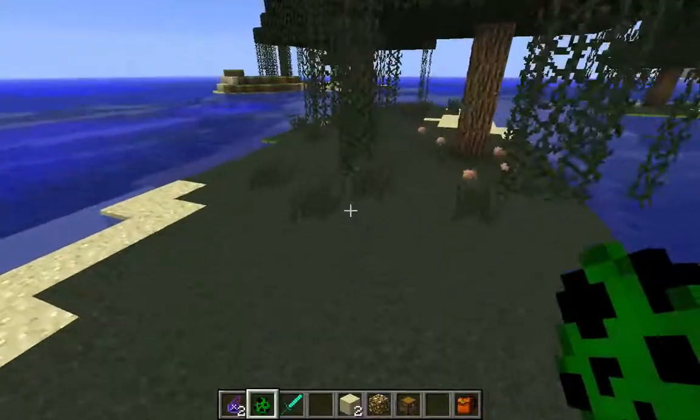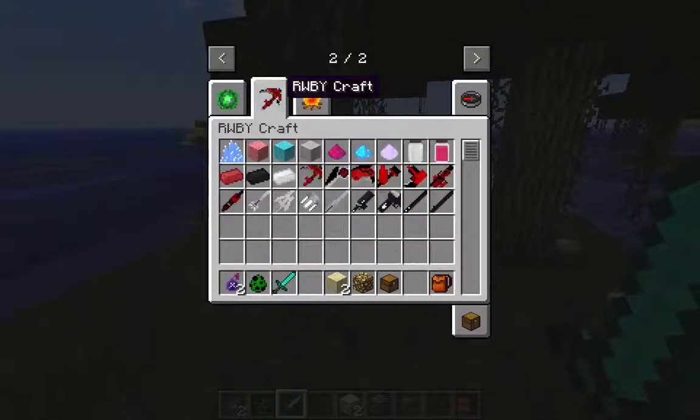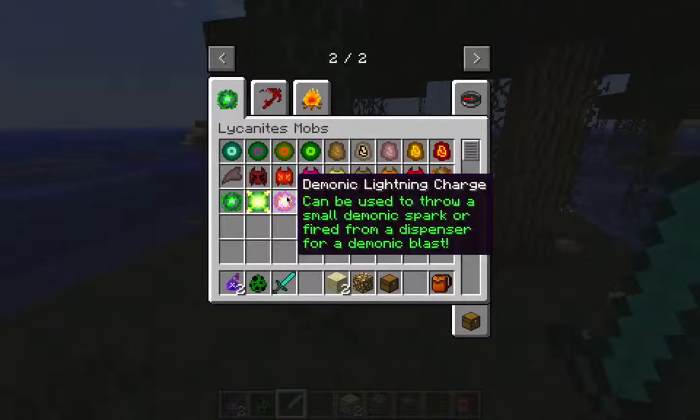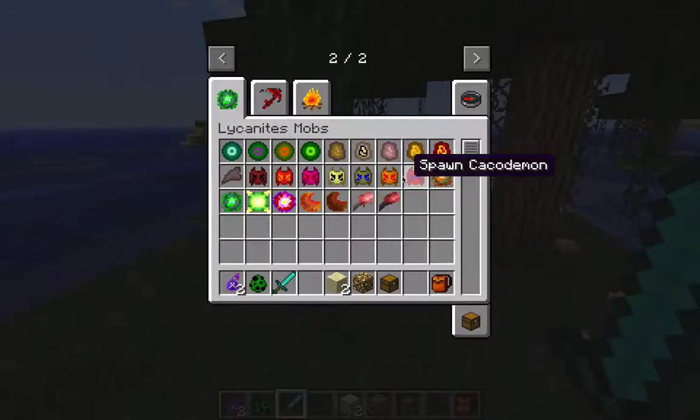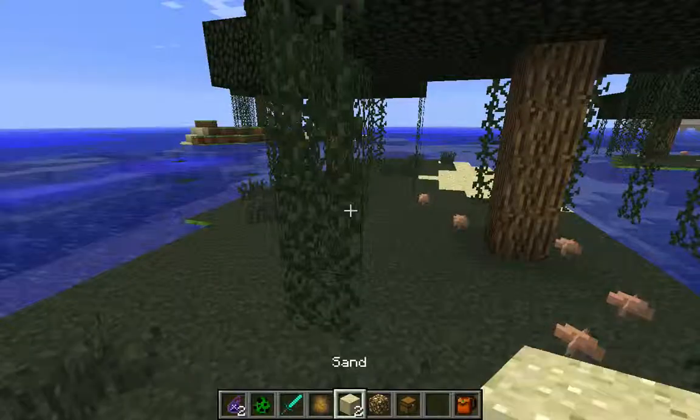As we continue our little search here, crafting stuff — these are all the red, white, and other mobs from the Doom mod. Trust me, I did not even pay attention to this. Crip Zombie — I'll remember Crip Zombie.